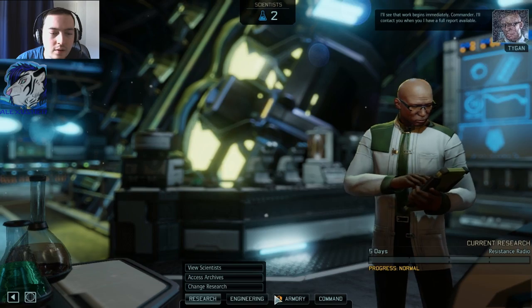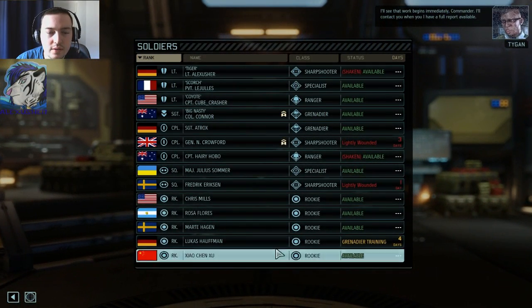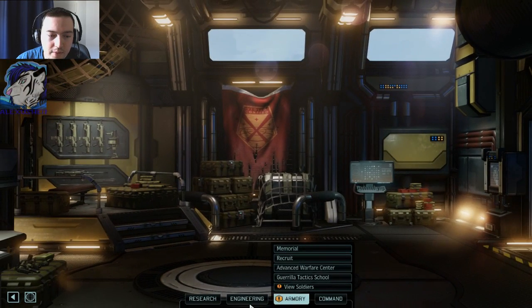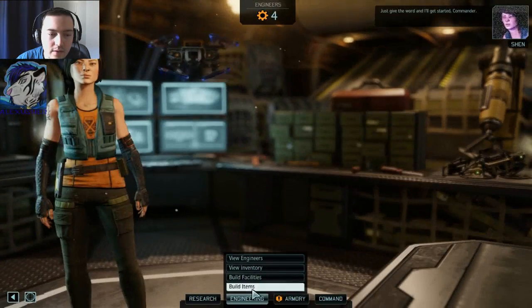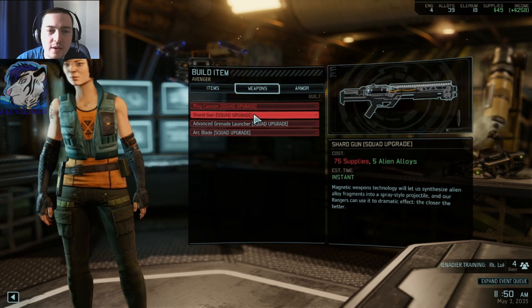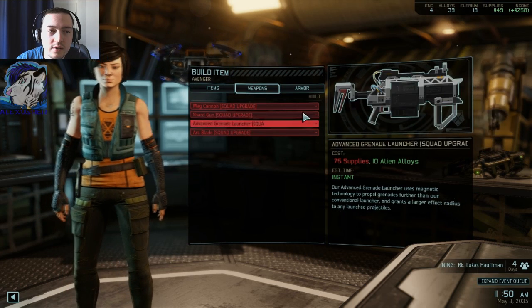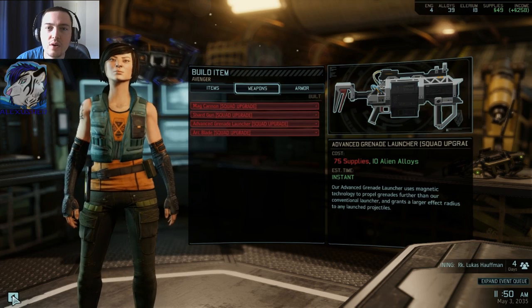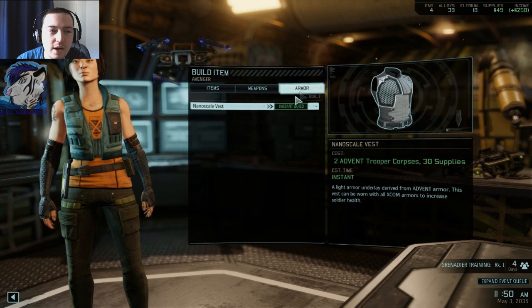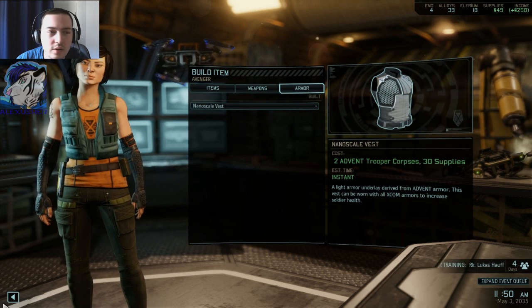Resistance radio. I'll see that work begins immediately, Commander. Now we have some guys available — that's good. Engineering — just give the word and I'll get started. Build items, weapons — neck cannon, shark gun. This is what I need. I need more supplies to get the grenade launcher. I think that's really important. Item wise — smoke grenade, madcap, flashbang. Armor wise — light armor, undulate. That's not what I need.